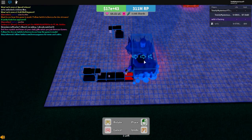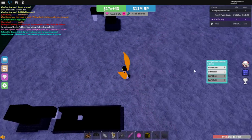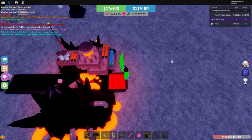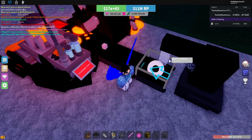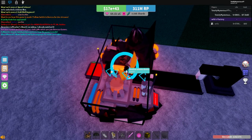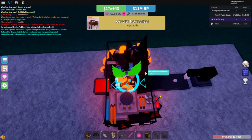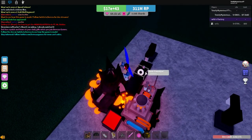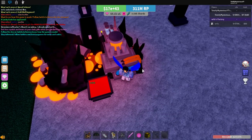This next item is the obsidian infusion device. I was told it doesn't have a multiplier but makes ores neon. It does actually have a multiplier — times 2 — but apparently only for the first ore that enters it; any ores after that don't get the multiplier. It doesn't reset value either, thankfully, but it does give them neon, so that's still pretty good.